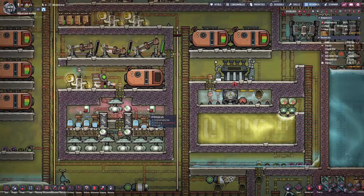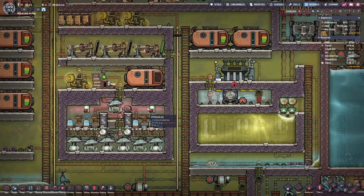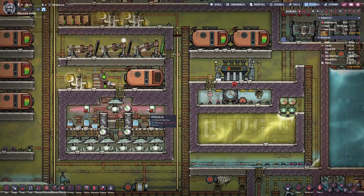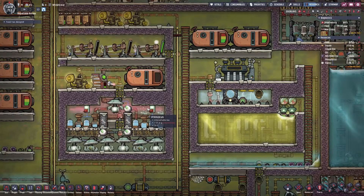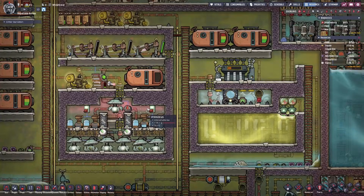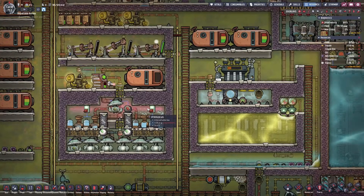One thing I want to point out is that there are many different ways you can build a SPOM. As with many buildings of this caliber, if you're a new player, you may turn it on and something may not work. So I'm going to try to cover the steps to building it in as simple a way as possible, so you can use that information to build the SPOM yourselves or your own variation. There are also other variations of oxygen producers using the electrolyzer, but we're not going to get into those today.